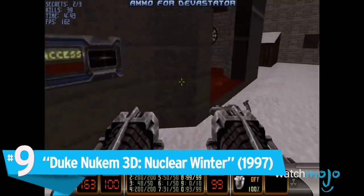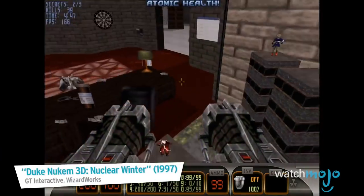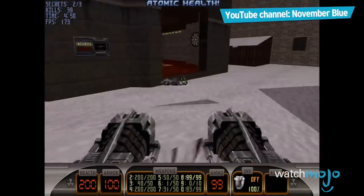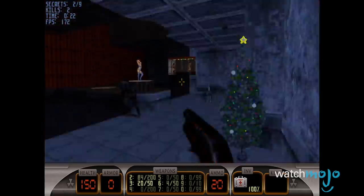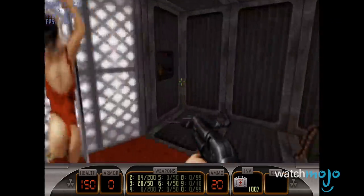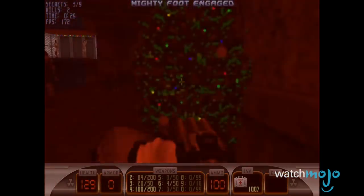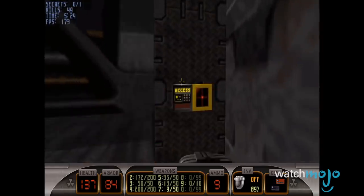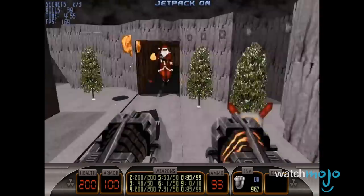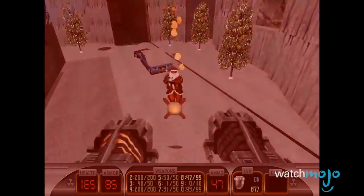Number 9: Duke Nukem 3D Nuclear Winter. Back in Duke's glory days, Duke Nukem 3D saw a meaty dose of expansion packs. One such popular pack was the Nuclear Winter expansion, where Santa has become brainwashed by aliens. After Duke blasts the holiday spirit out of pig cops, enforcers, and of course elves, he must square off with old Saint Nick, who is equipped with an RPG, a chaingun, a shotgun, a jetpack, and steroids.